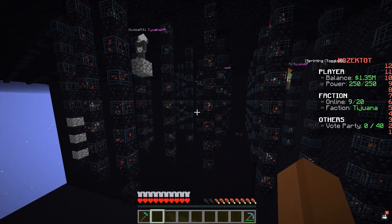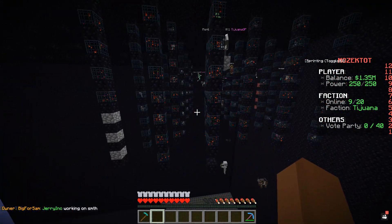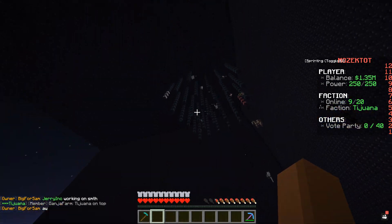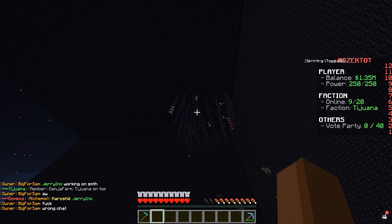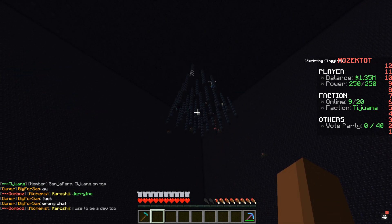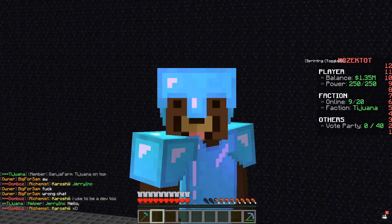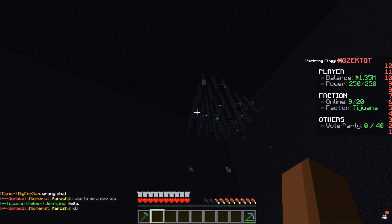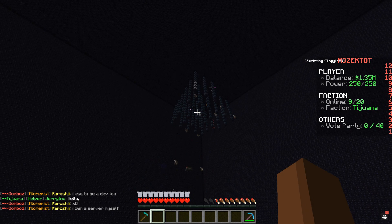If you guys are wondering how much money this makes — we make about a million every 30 minutes, so every single hour we are making about 2 million coins, which is actually really, really good results. Here on the server their economy isn't as strong as usual, so this is actually a pretty OP farm right now.